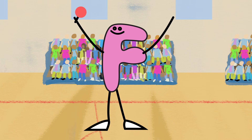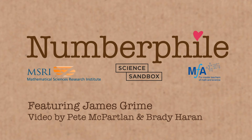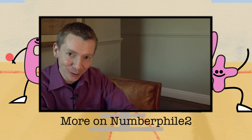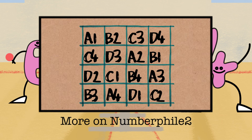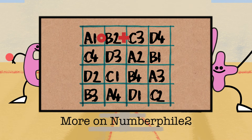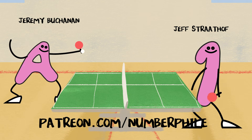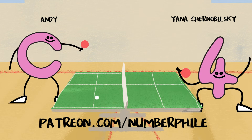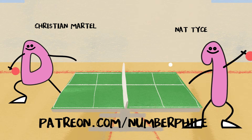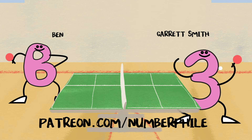So the moral of the story is: even a great mathematician, one of history's great mathematicians like Euler, can be wrong. And of course, never arrange a ping pong tournament with 16 members. Thanks so much for watching. There's some more footage from this interview on our Extras channel, Numberphile2 — two Latin squares on top of each other. Can we do three? And a huge thank you to those of you who support us on Patreon. That support lets us add more animations and things like that.